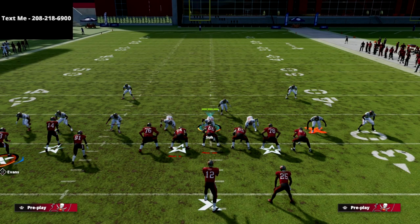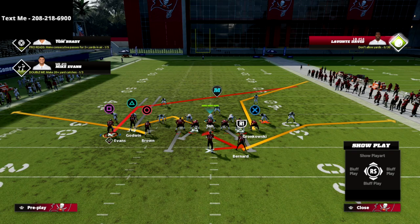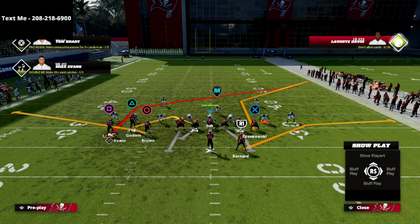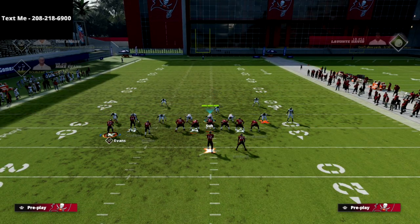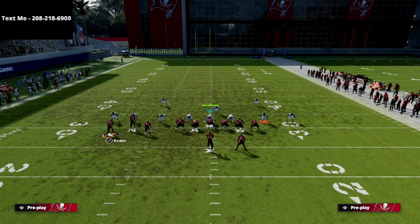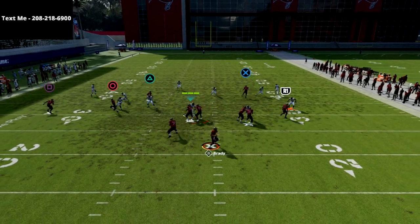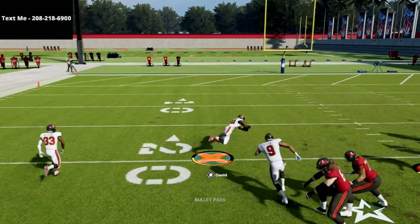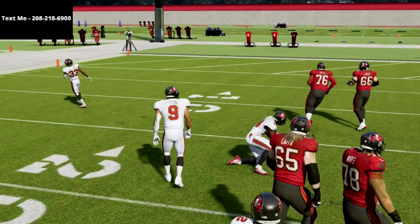Today we're talking about the inside switch — one of my favorite money plays. What I want to show in this specific video: I'm going to put the triangle receiver on a hitch, smart route the square receiver so he goes a little bit deeper, then snap motion to the left and snap the ball. My first read every single time — and we actually threw it through a pick unfortunately on that first play.